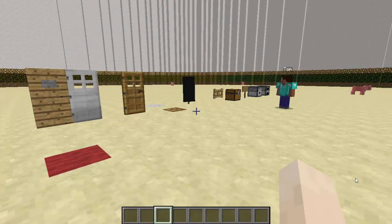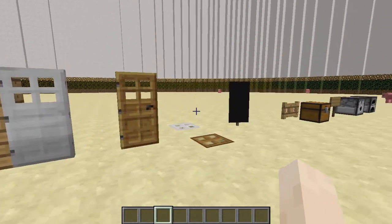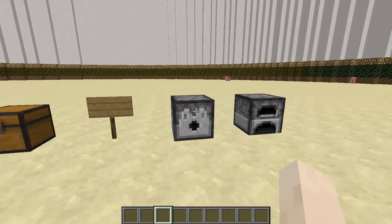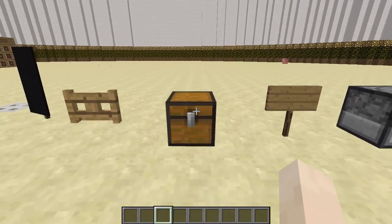Hey, what's going on guys. Today I'm going to be doing a tutorial on the plugin called LWC. What this does is it locks certain blocks that a player will place — so if a player places doors, trapdoors, banners, fence gates, or chests, it protects all these things so no random player can interact with them.